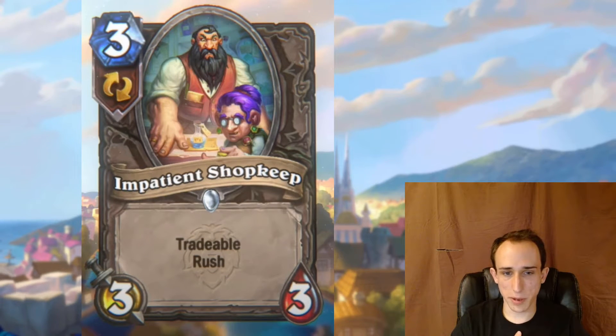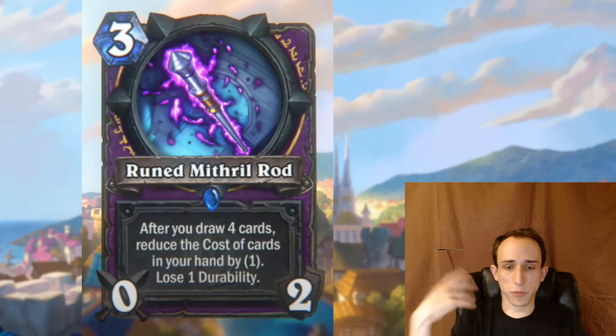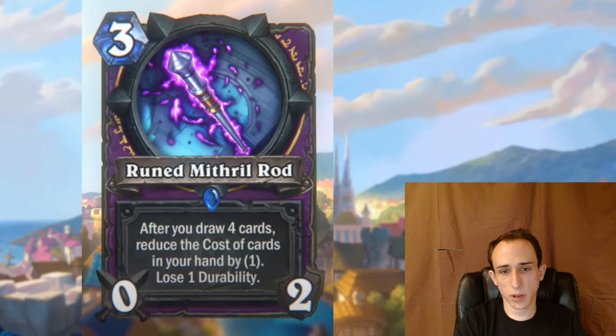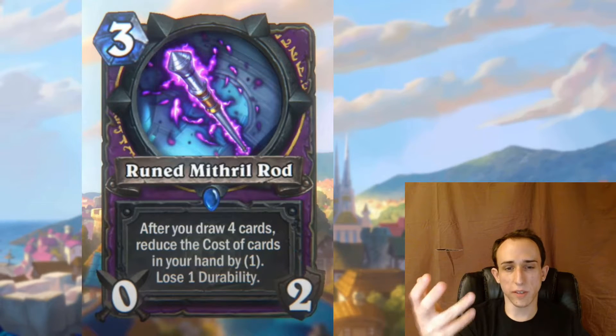Impatient Shopkeep — just a normal three mana three-three with rush and tradable. Cool. Now the profession equipment: every class gets some sort of tool that occupies the weapon slot but isn't for hitting your opponent — it's for a secondary effect. I love when they use the weapon slot for things clearly not meant as weapons, like the Bulwark of Azzinoth. Rune Myth Warrod is a three mana zero-two weapon: after you draw four cards, reduce the cost of cards in your hand by one and lose one durability. The lose-one-durability mechanic keeps these in check and gives lots of levers to pull.